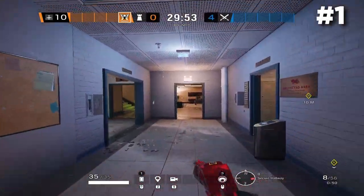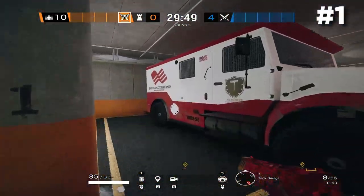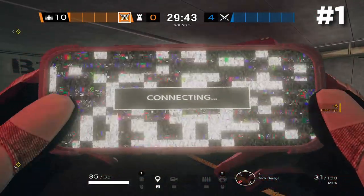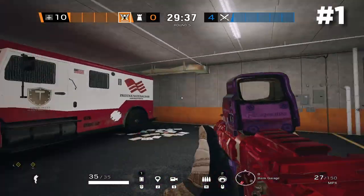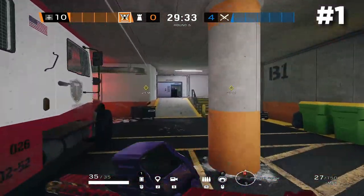Starting off with tip number one, I want to show you guys a Valcam setup for the basement objective. Go into Garage and throw your first Valcam onto the side view mirror of the armored truck. You can actually see through the windows on the armored truck, but they can't shoot through the window, so this Valcam gets a lot of info inside the garage. The attackers can't destroy it unless they go behind the armored truck to shoot it from there.